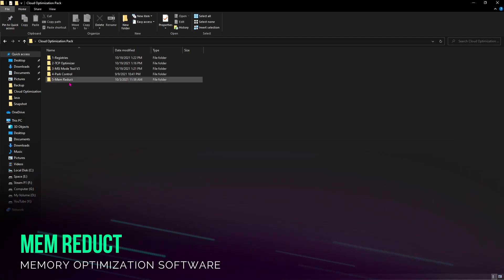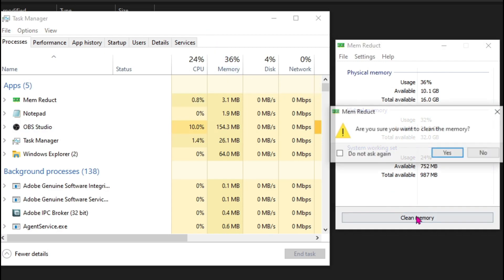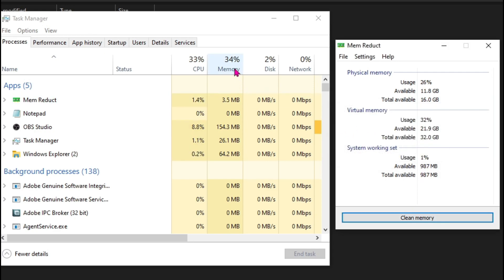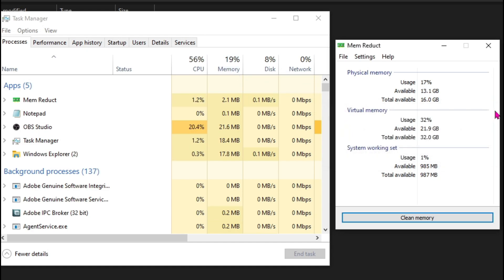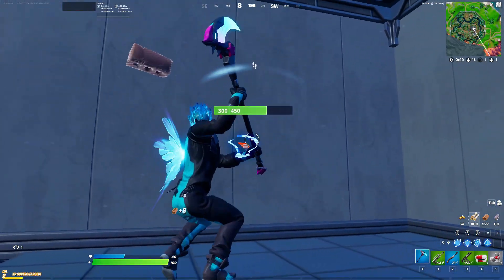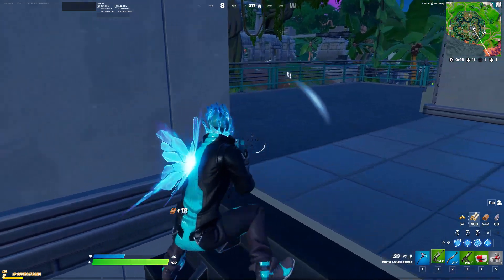Last but not least, we have Mem Reduct. Here is a simple demonstration of how memory cleanup actually works. As you can see, there is 36% usage of my memory. As soon as I hit Clean Memory and hit Yes, the usage of my memory will fall down drastically. I highly recommend doing this step every time before you open up any cloud gaming platform, as it will significantly reduce your memory usage.